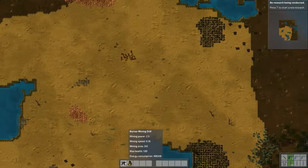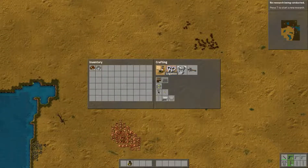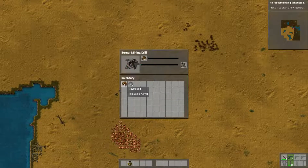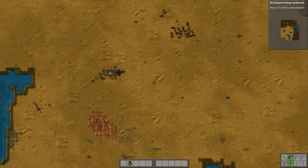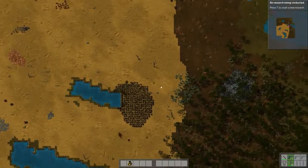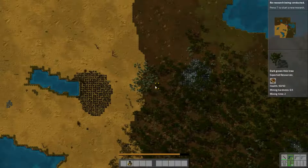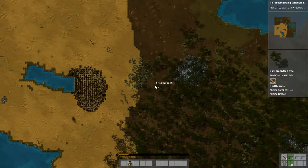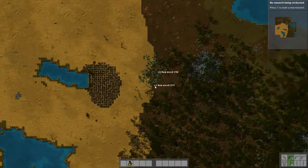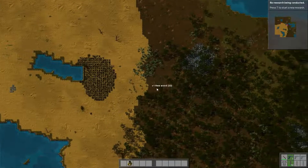I generally start out by placing a burner drill right on the stone nodes first. I've watched other videos and most people seem to place them on the iron nodes first, but I'd just like to get the stone I need at the very beginning of the game. Everyone plays the game differently. I'm gonna wait till I have about 25 to 30 stone — in the meantime I'm gonna keep chopping trees and get fuel. I really like our starting area here, it's pretty nice.